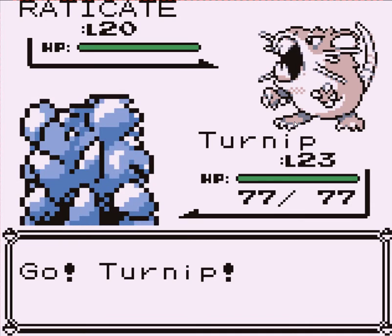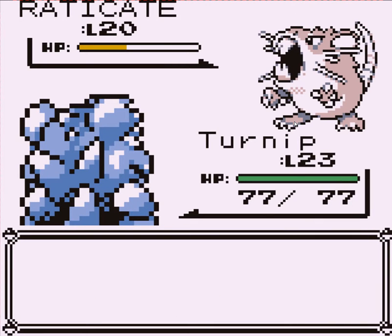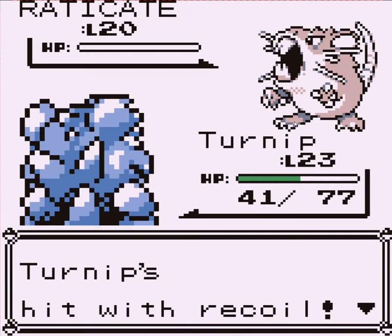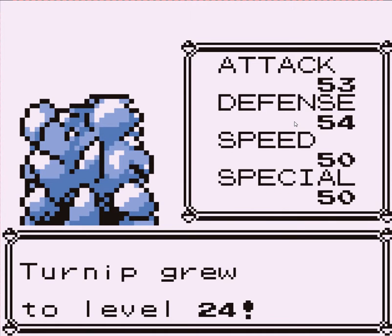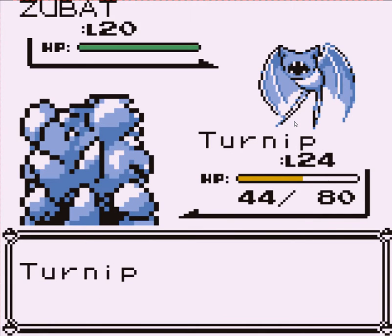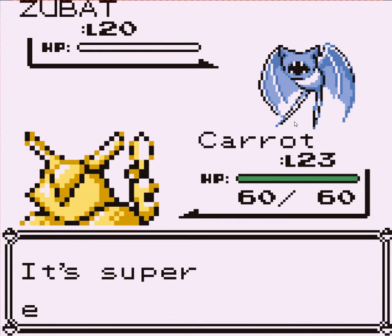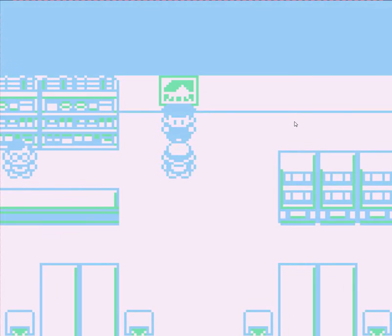Let's go ahead and switch out for Carrot, because Carrot's right up to the level. Confusion — and that should be gone. That's 600 bucks for winning. The grunt says: 'I might be discovered, I gotta tell the boss.' I should find this poster — let's push it!